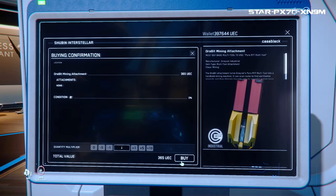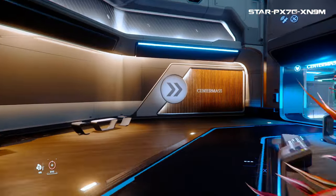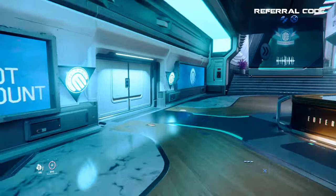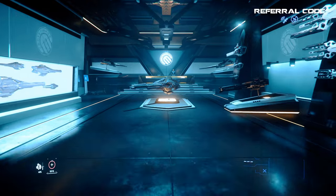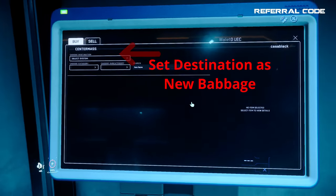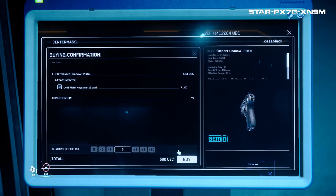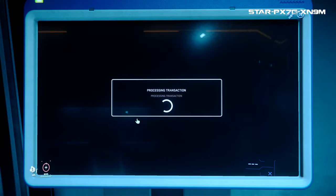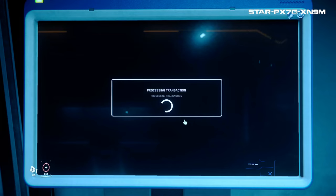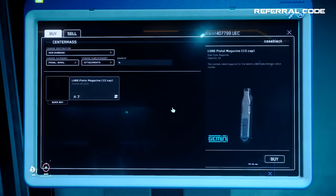Go ahead and buy both so I can show you how to transfer inventory in the next guide. After you've finished at this terminal, let's keep going so we can visit Center Mass. You will continue down the corridor until you reach this storefront, and go inside and find a terminal in the back — admire the cool large ship guns that are on display here. Choose New Babbage as the destination for everything you buy. I will not be buying any ship weapons but just personal weapons for my own FPS use — I'm going to grab an LH86 pistol and a P4 AR rifle and some ammo. Keep in mind that sniper rifles are now only found as loot out in the wild, so just grab some basics here because you will be getting better weapons later. You can use the search box to find the P4 or LH ammo.